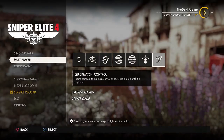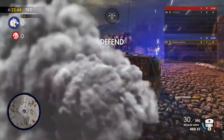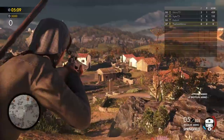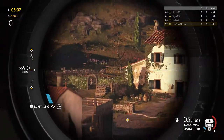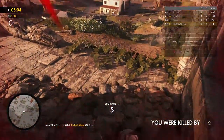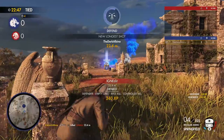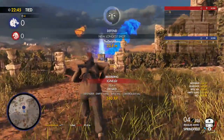Competitive multiplayer is more hit or miss, depending on the modes. Sniper Elite 4 works best when you're dealing with enemies of habit, which human players aren't. But the slower, longer-range warfare mode is great because it's thrilling to know that even the slightest movement could tip off your location. Control mode is also a highlight because having a highly contested objective area keeps the action funneled and fast.